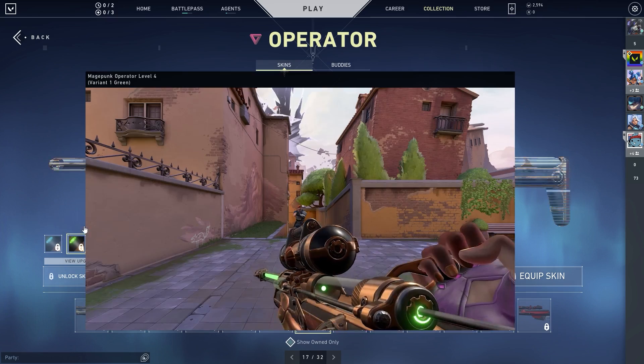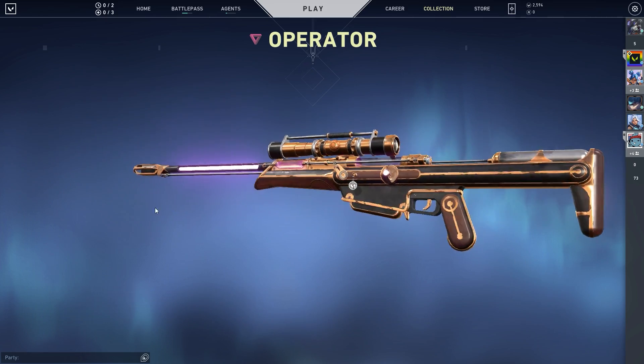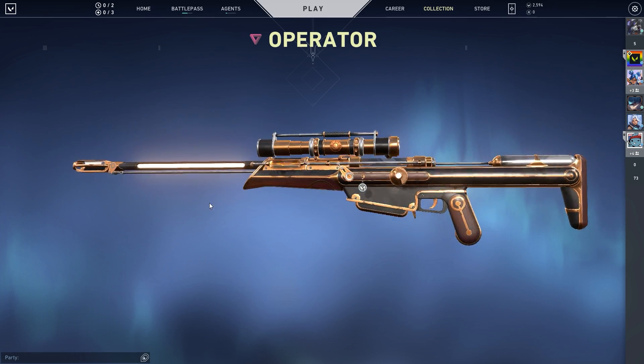And finally we have the Mage Punk Sniper Rifle. Still waiting for either a Phantom or a Vandal of the Mage Punk set — probably one of my favourites. It's just a shame we don't have a big rifle, but if you're an Operator player and this interests you, you can get it with this bundle and also a couple of variants too.